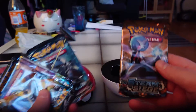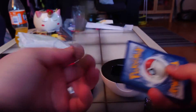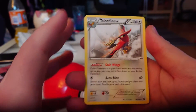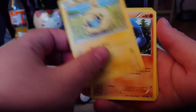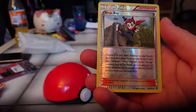So we got one Steam Siege, one Burning Shadow, one Celestial Storm, and two Lost Thunder packs. Let's start off with Steam Siege since that is the oldest pack. It should be four cards. The rare is a Talonflame — non-holographic. Oluka, Dedenne, Steelix Spirit Link, Marill, Croagunk, Tangela, Rufflet, Oswalt. And the reverse is a Ninja Boy trainer card.